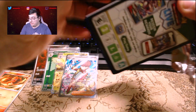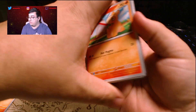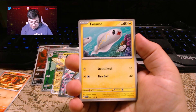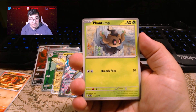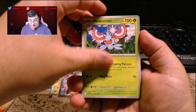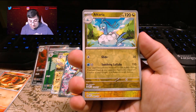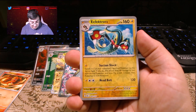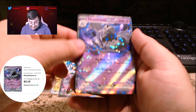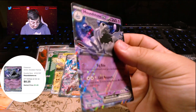Alright, last pack! Here we go. We got a Numel, Braviary, Tynamo, Phantump, Lapras, Masquerain, Gumshoos, Altaria, Electross. And wow — a Houndstone EX! With Basic Energy and the code card.